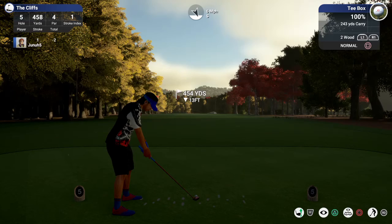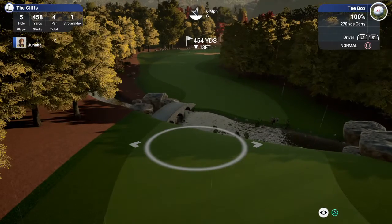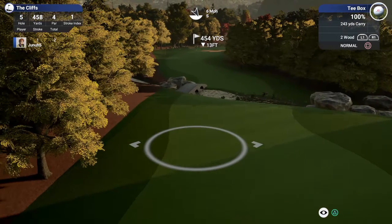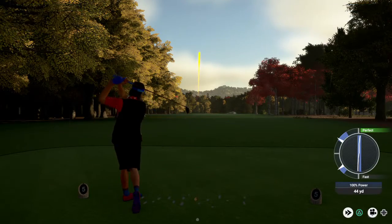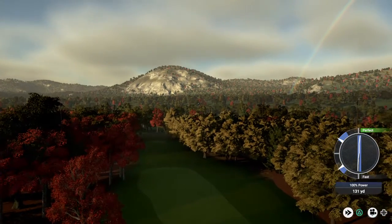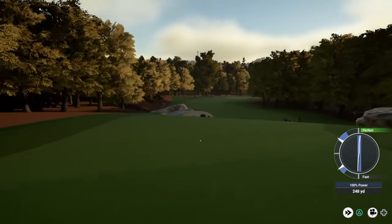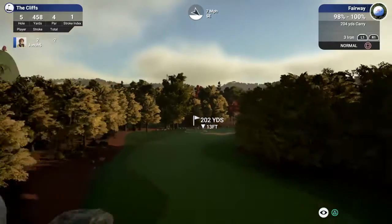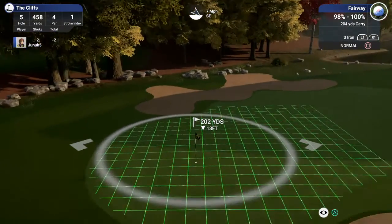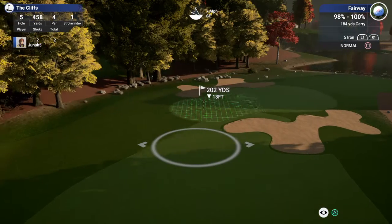Hole five, 458 yards, par four. We got a stream here, so we're going to choke down to the two wood. We're about 200 yards out. 202 yards, down 13 feet. Three iron is going to be too long I think — five iron should be good. Just going to de-loft this a little.